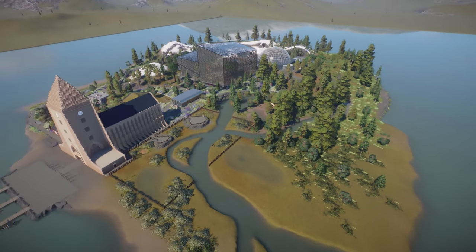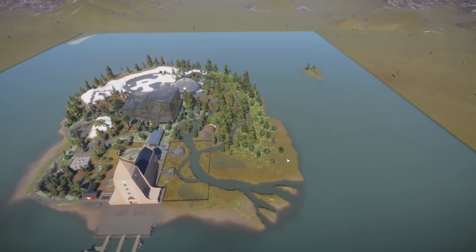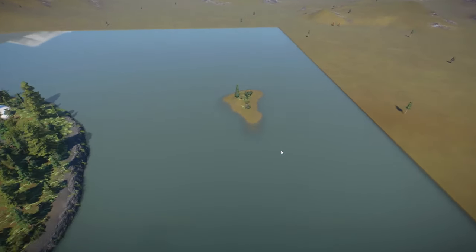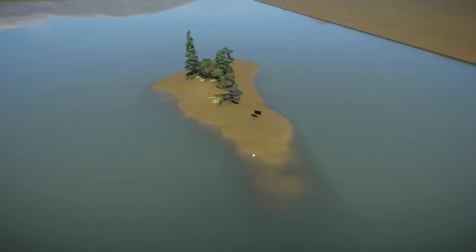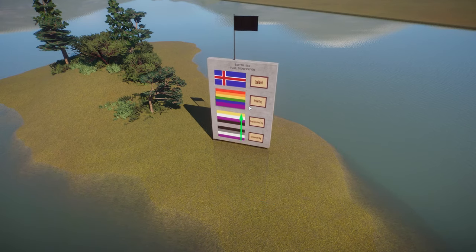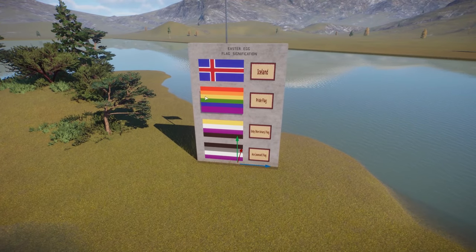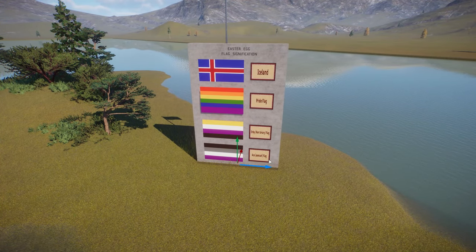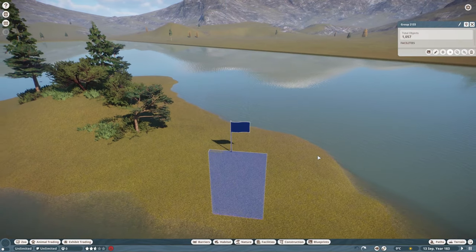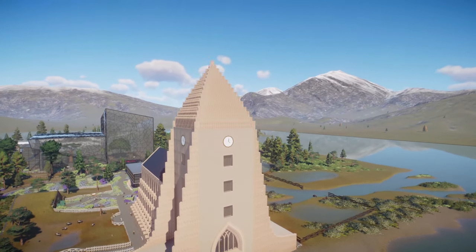So we have the Siberian tigers over here, these separate habitats — three of them — the beautiful church on the back, the Bear Dome with all the different bear species around it, the Indian House, and the bisons and wolves on that side. Now for the easter egg I promised: there are a few different flags at the entrance, and here's what they stand for — the Icelandic flag, the pride flag, the NB flag, and the ace flag. I actually had never seen the last two before. A really interesting little easter egg!